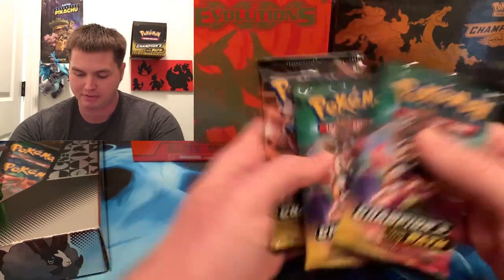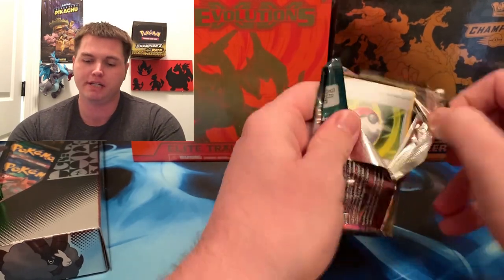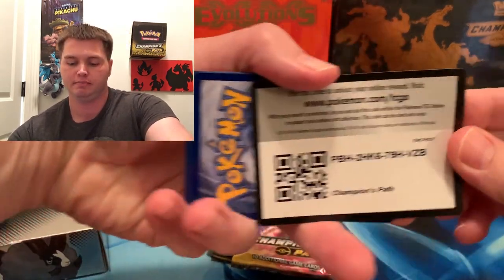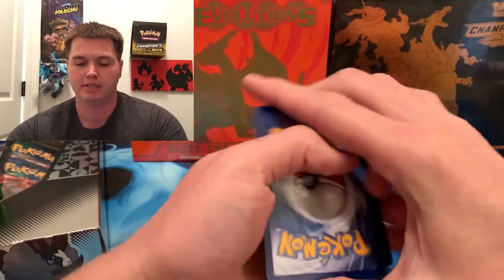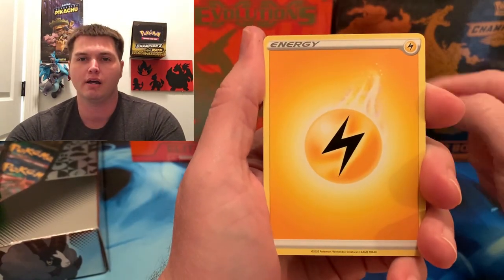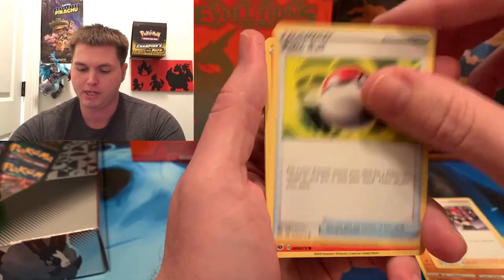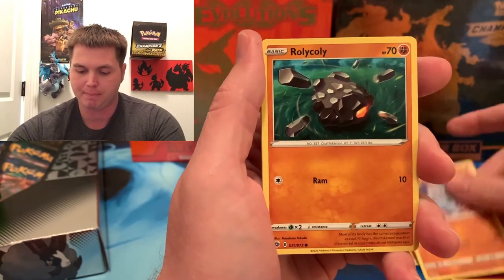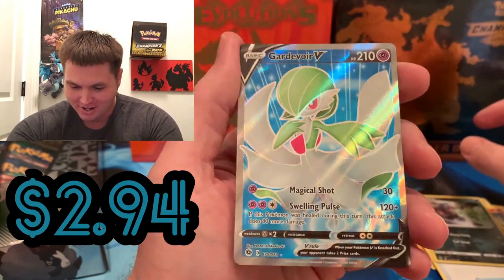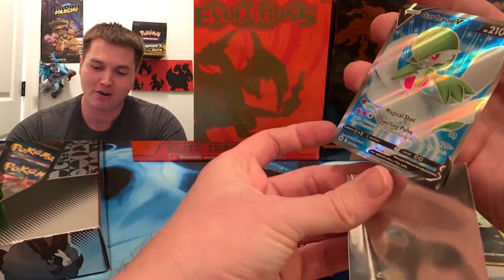First pack — these double boxes have been hit and miss. I got a Dreadnought VMAX rainbow out of one of them and a Garnivore VMAX out of the same box. We got a Rotombike, Machoke, Team Yell Grunt, Pokeball, Zizzlipede, Machop, Rally, Collie, Full Heal, Arbok Reverse — and we got a Garnivore V Ultra Rare Full Art! That is what I'm talking about, first time I get this card!